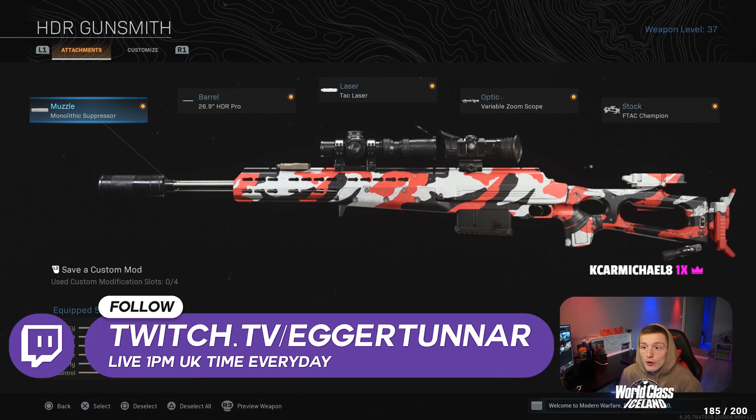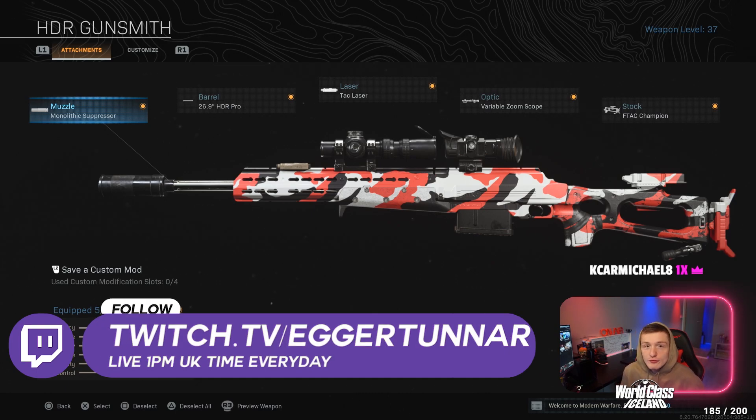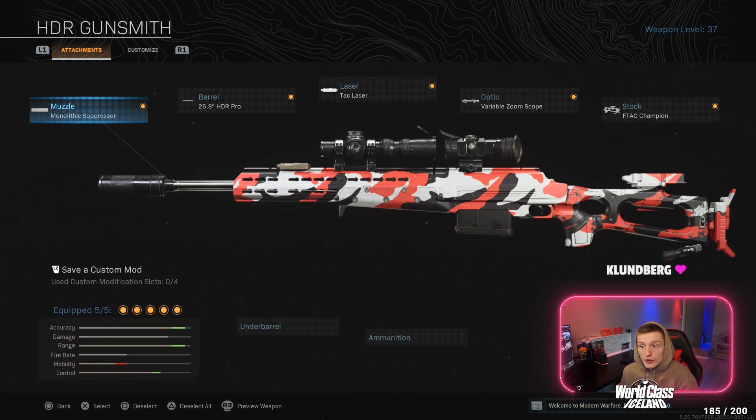Monolithic suppressor, HDR Pro 26.9, FTAC laser, variable zoom scope, and FTAC Champion — these are the attachments that I started with on my HDR and I've loved it. I've never changed it. This is my favorite sniper by far.